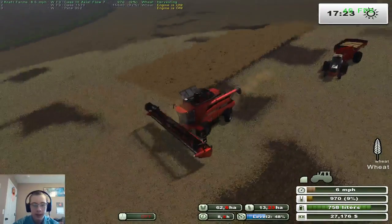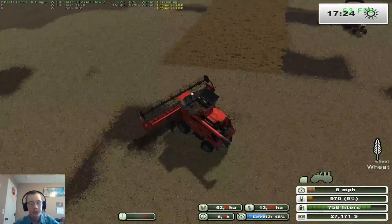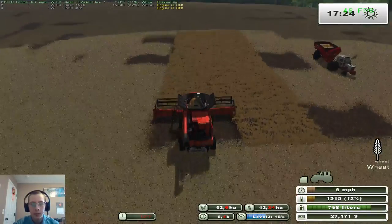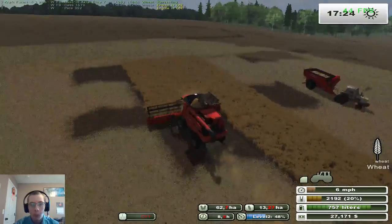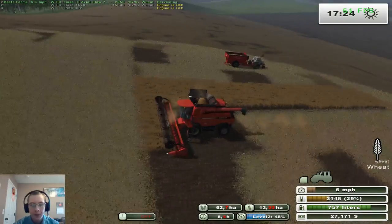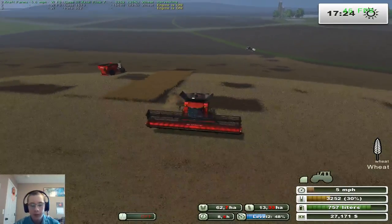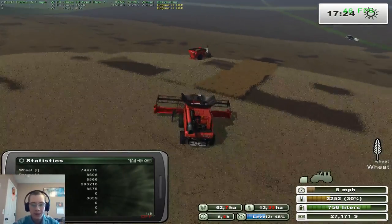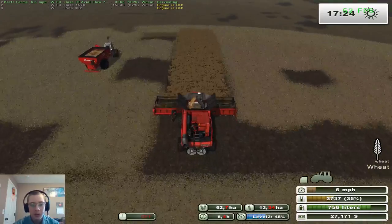We've got about two more passes left — maybe just a little snip of a header width at the end. We can't have more than 4,000 liters in the combine and we're definitely going to exceed that, but what can you do. It's definitely a very bountiful crop — 744,775 liters already and we still have a bit to dump.